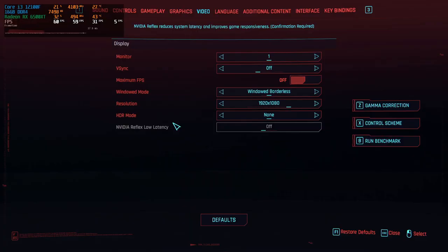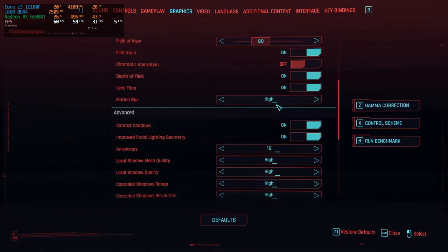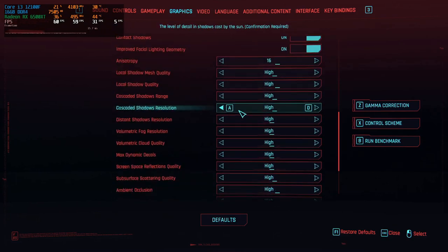Before jumping into the game, let's check the settings. Our target is 1080p at 60 frames per second. We're currently at 1080p windowless borderless with V-Sync off. Graphics are set to a high quality preset with no extra tools enabled. AMD FSR is turned off, though FSR 2.1 is available if needed. Ray tracing is also turned off — we may test that later if time allows.